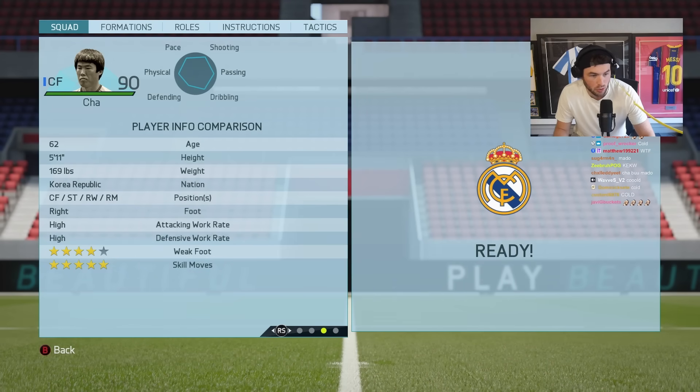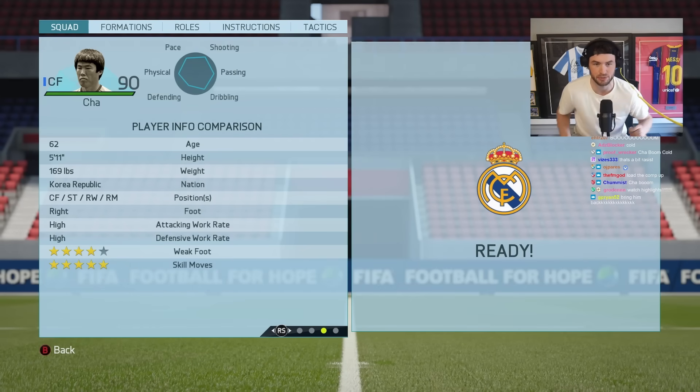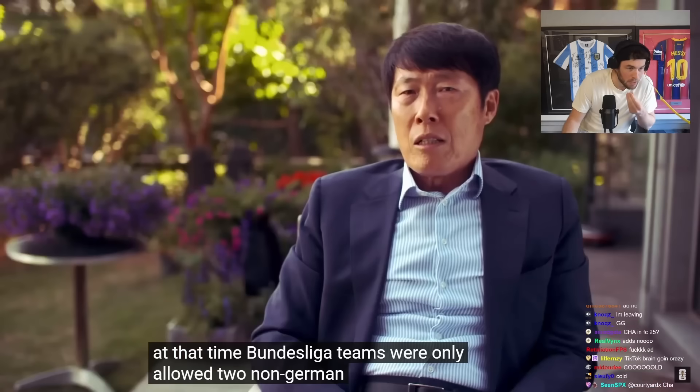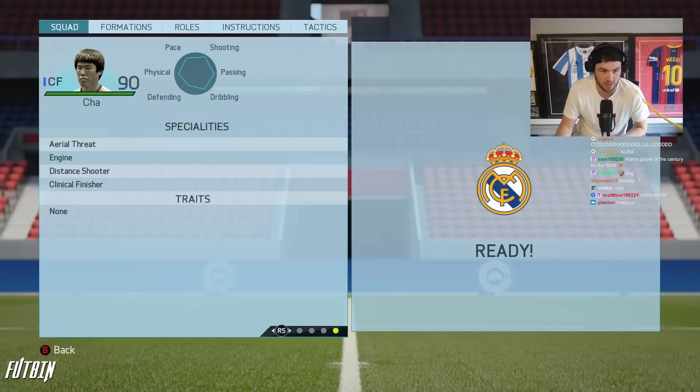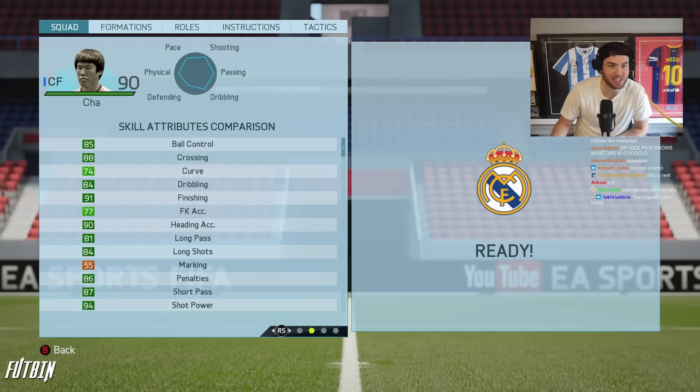'Cha Boom' was his nickname boys. He scored 58 goals in 130 matches for South Korea, and in 308 Bundesliga matches he scored 98 goals with eight assists - played 27,000 minutes in the Bundesliga. Damn, we've got to look up some Cha Boom highlights chat. Asia's best player of the century - Cha was voted best player of the century! That's crazy - holy aura. This guy had 100 pace.